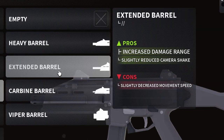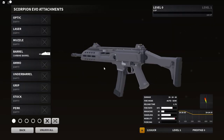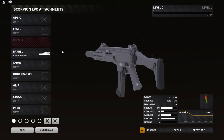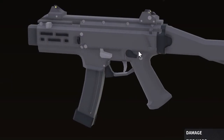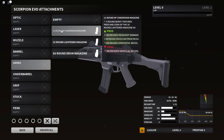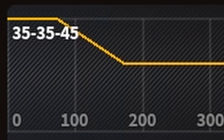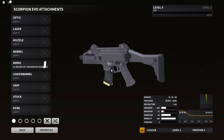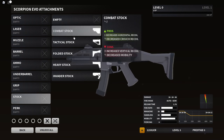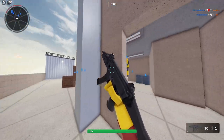Let's check out its barrels: heavy, extended, carbine, and a viper. Mobility — that looks so sick. They all decrease fire rate; two of these decrease fire rate and mobility, but a lot of them help damage range. We're gonna run default for a little. Here's the rounds — a three-round burst feature. Pros and cons of the 20-round lightning magazine — look at how much the headshot increases. Oh my god, that's a big jump, like nine more damage. We're gonna have to see how that plays. Stocks — look at all the stocks.